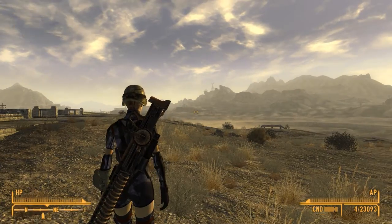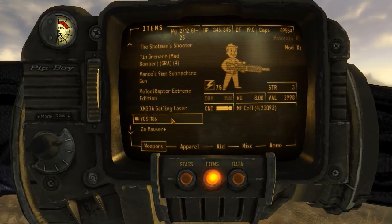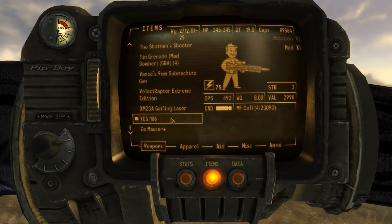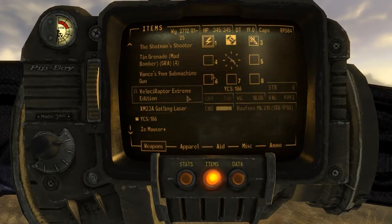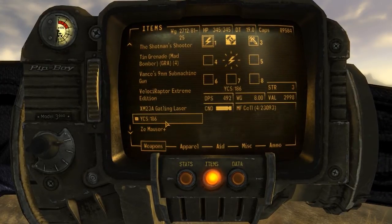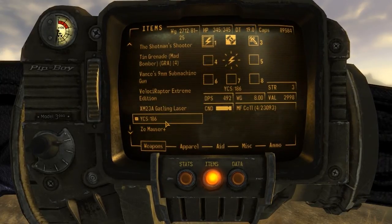Let's get to it. So far I have this weapon hotkeyed — I'll show you real quick. You just hit number one on your keyboard, and there you go. I have the YCS/186 — it's a more special version of the gauss rifle — on number one.